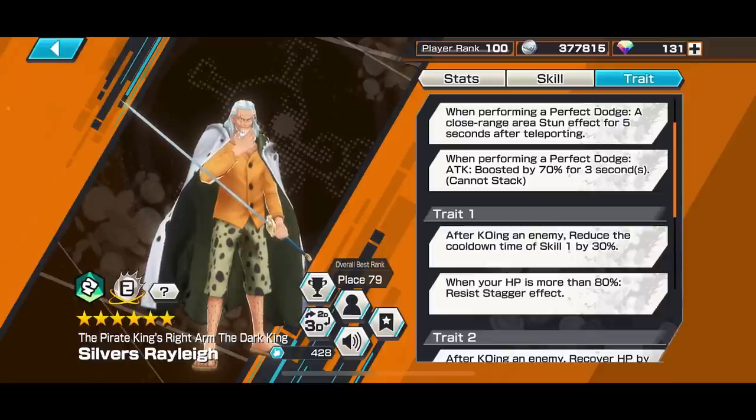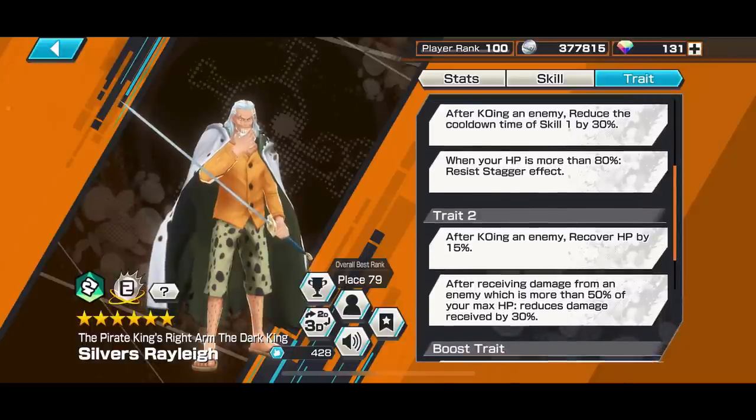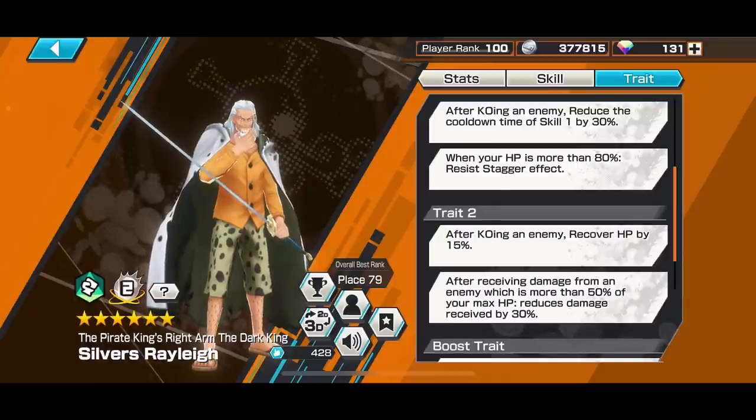Don't just perfect dodge and immediately use Skill 1 — you'll sometimes miss. I'd suggest taking 2 seconds after teleporting to your opponent, move around slightly, then decide whether to do a normal attack or use your skill. When you do a perfect dodge, you get a 70% attack boost for 3 seconds. Hopefully in the future he'll get a longer 5-second boost and the ability to recover perfect dodge immediately like Prime Rayleigh. After KOing an opponent you get a 30% Skill 1 cooldown reduction. When HP is above 80%, you can resist stagger — which is quite important. That's why I give Rayleigh the extra 10% damage reduction, so he can keep his 80% stagger resist threshold.